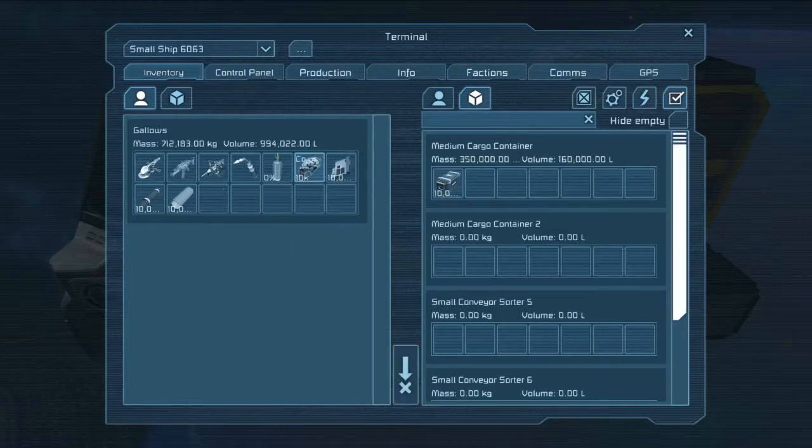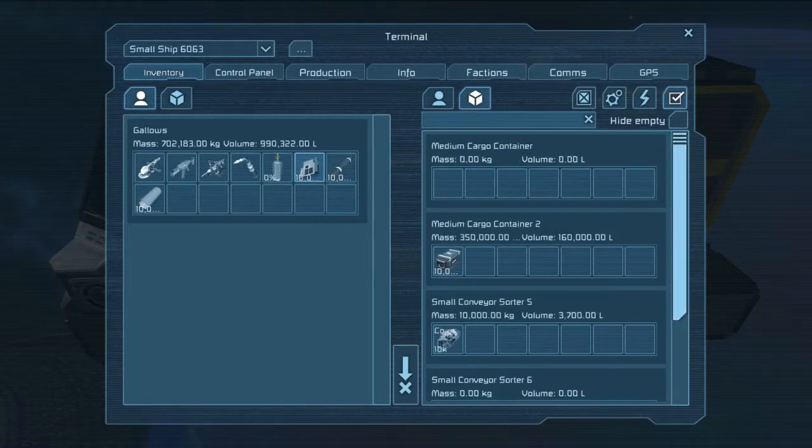First we put the ammunition in, and that gets moved over to the next container. Put the ore in — that gets moved over. And the computer parts — those get moved over as well. These are all small components that can move through small conveyor tubes. So basically you can include your cockpits in the actual conveyor system lineup without having to worry about setting up a separate routing for your ammunition.